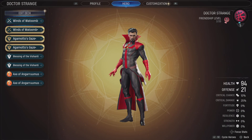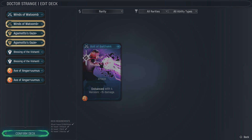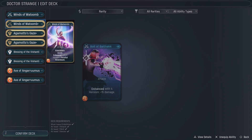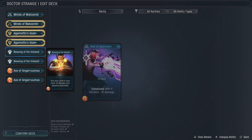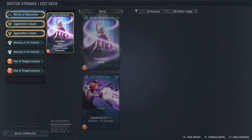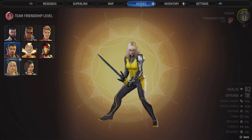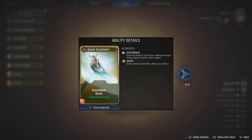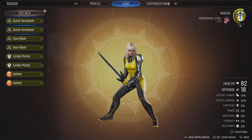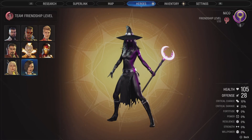Strange has a new attack. Should we get rid of one of the Winds of Watoom? I'm thinking about it - the bolt is a quick attack which is always nice to have. I'm not getting rid of Agamotto's Gaze though. I'll get rid of one Winds for the bolt - we're not using Strange now anyway since he's on the Hero Op. Magic has a new upgrade too - she gets plus one move this turn with her quick slow, which is actually really nice. We have three of those cards so we should definitely upgrade that for her.